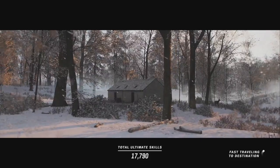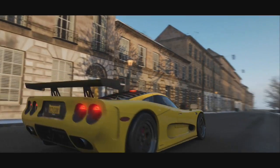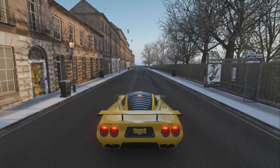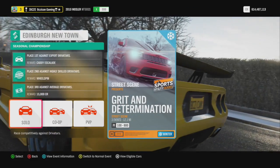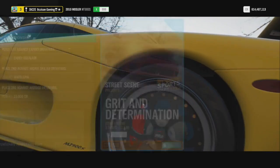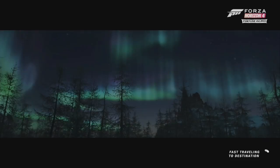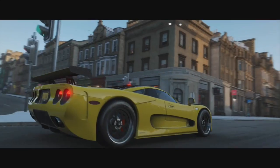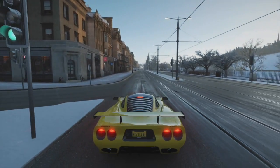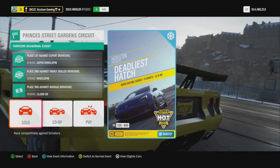This one here is the Cadillac Escalade, a wheel spin and $15,000 — I kind of figured the Escalade was out, I already had a couple of them. I wonder when we get the chance to do the seasonal challenge for the Ken Block helmet — might be next week. And last but not least: super wheel spin, wheel spin and $15,000. So this week guys there's not really much on the go.